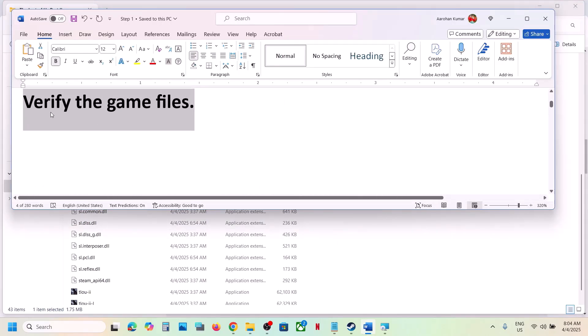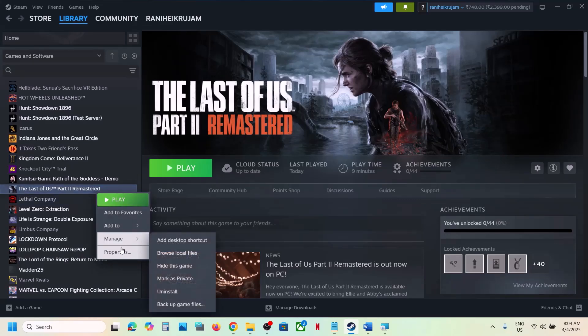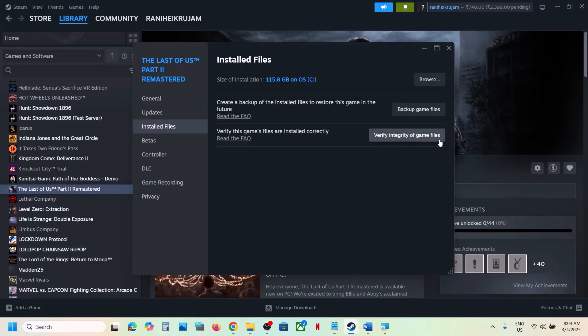If that does not work, the next step is to verify the game files. Go to Steam, right-click the game, select Properties, go to the Installed Files tab, and click Verify Integrity of Game Files. Once the verification is 100% complete, launch the game and check.